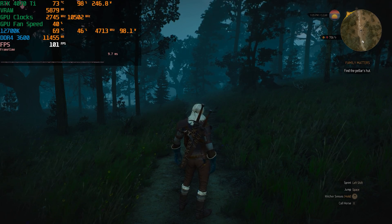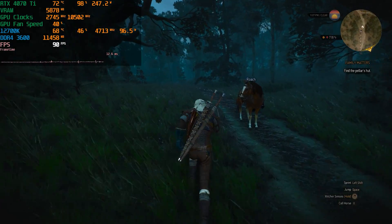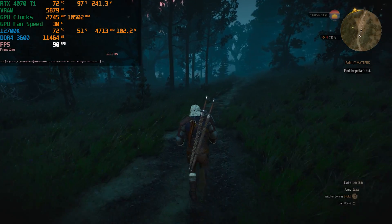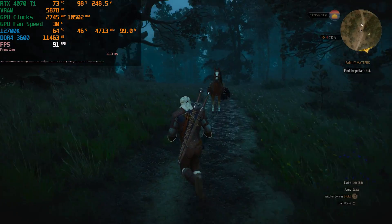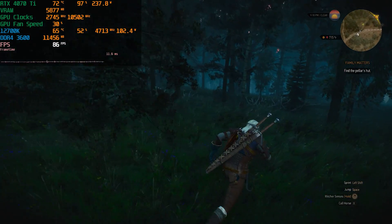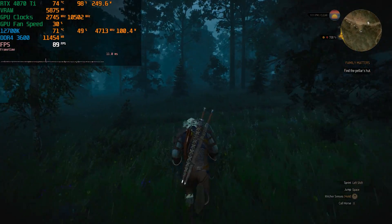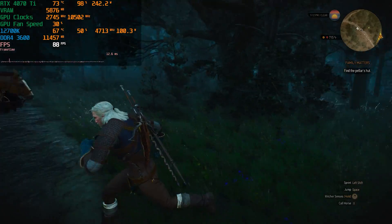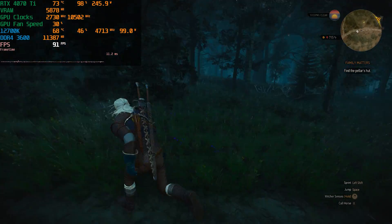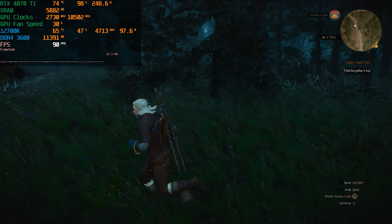Today we are testing the RTX 4070 Ti in The Witcher 3 Next Gen. You can see the performance metrics in the top left corner. We've got a Core i7-12700K CPU paired with DDR4 3600MHz CL18 memory. The GPU is from Galax — the ST One Click OC model — a very entry-level model and the cheapest one I could find. I always live by the rule: buy the cheapest you can, because the GPUs are pretty much the same; build quality and fan speeds differ a bit.